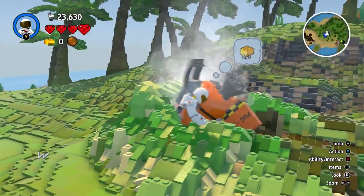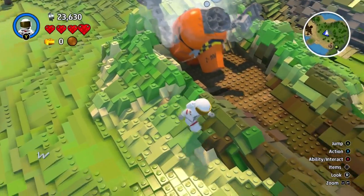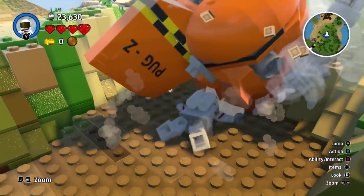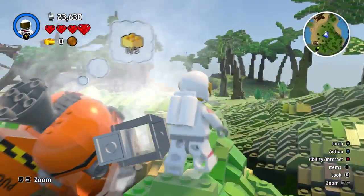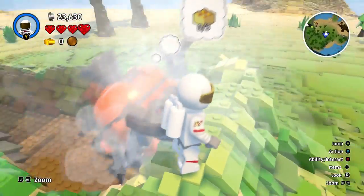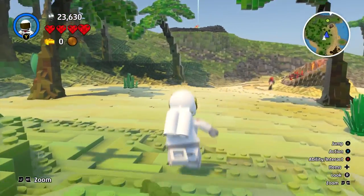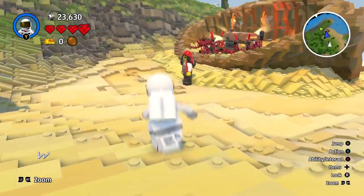This is our ship — can we do anything with this? We literally can't currently do anything with our ship; we've got to find ourselves three bricks to complete this. Let's go and see what this other crash landing is all about.